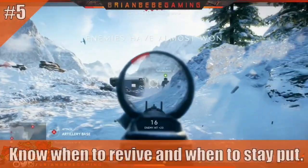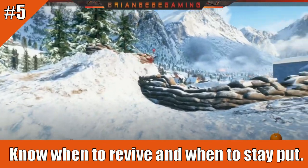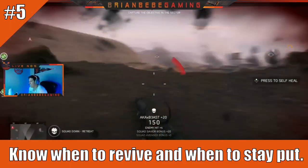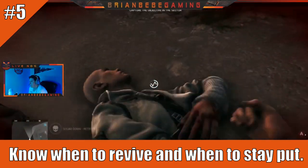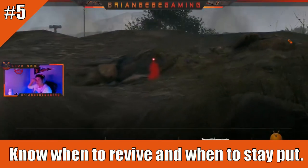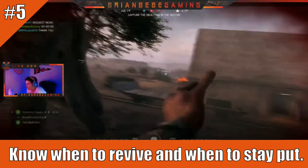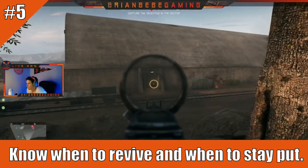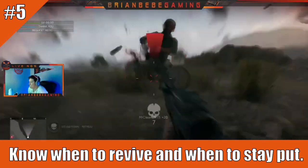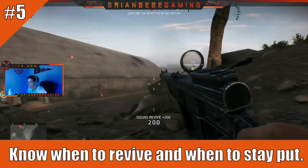Number five: know when to revive people and when not to. As you can see, I just got killed because I went for a revive out in the open without using a smoke grenade. If you're going to revive someone, use smoke grenades to stay in cover and keep both of you in the fight. There are moments though where you just connect with a random teammate and you're reviving each other back and forth — those moments are awesome and worth going for when the situation allows it.